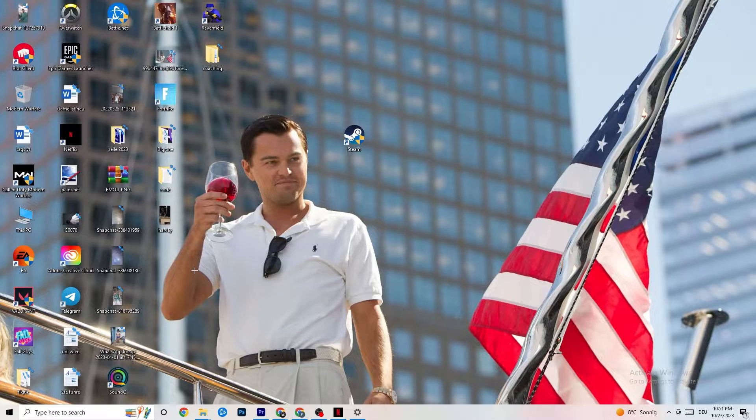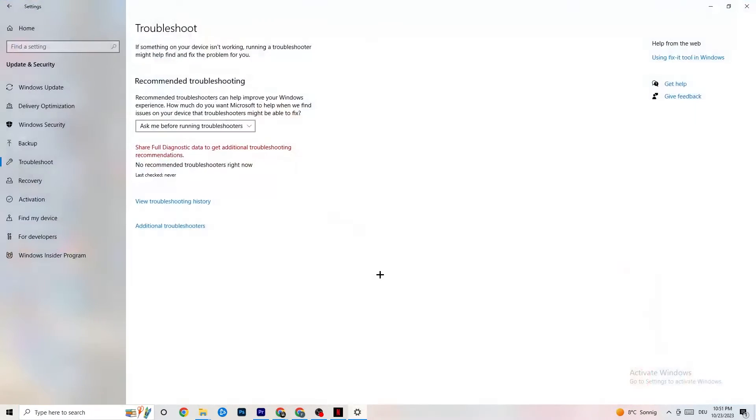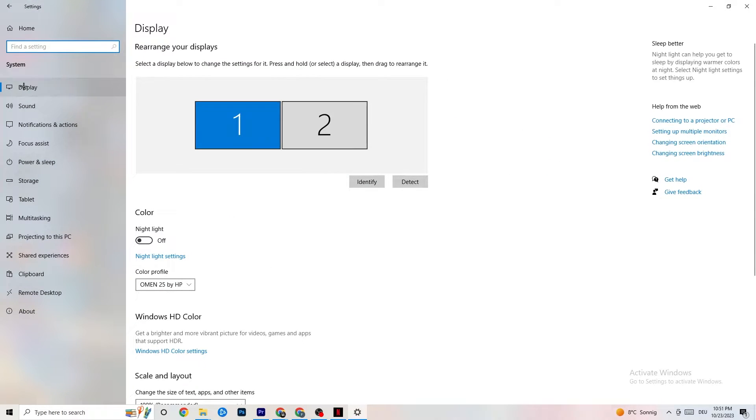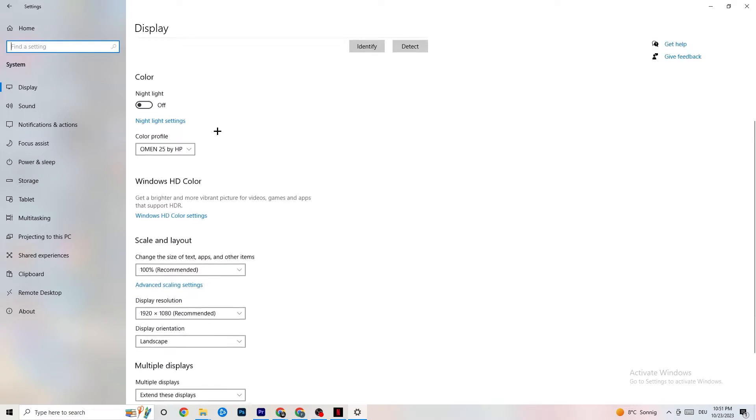Open Settings again, go to System, then Display. Identify your main monitor — if you have two monitors, select the primary one. Scroll down to Scale and Layout and change the size of text, apps, and other items to 100% as recommended. Also make sure your display resolution matches your in-game resolution — for example, if you're playing at 1920×1080 in-game, set your desktop to the same. This helps minimize launching issues.